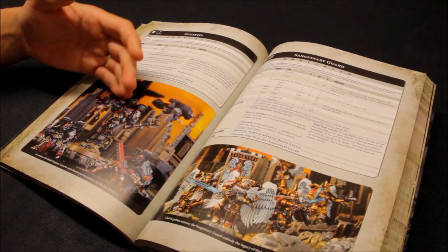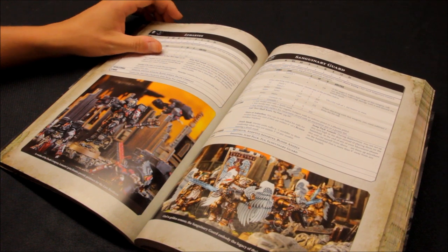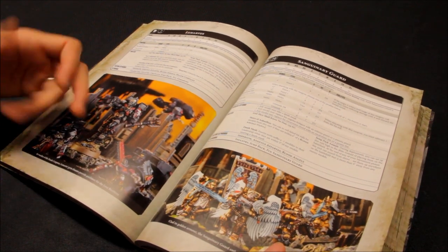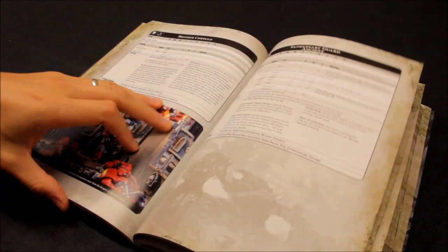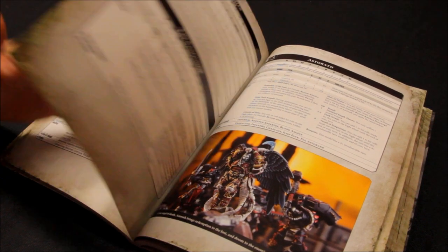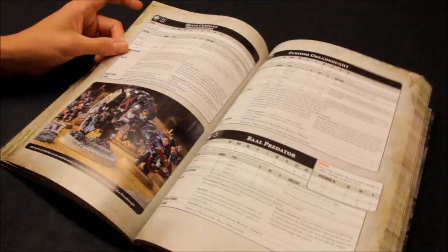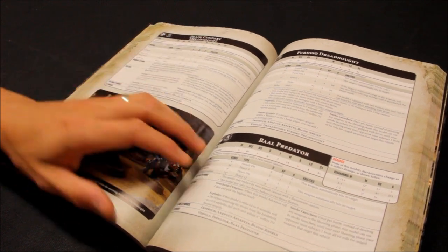Overall, there are no really poor units for Blood Angels. The standouts are: Lemartes, Sanguinary Guard, Sanguinary Guard Ancient, Sanguinary Priest, Mephiston, the Sanguinor, Librarian Dreadnought, and Commander Dante. There are great units to choose from for Blood Angels for sure.